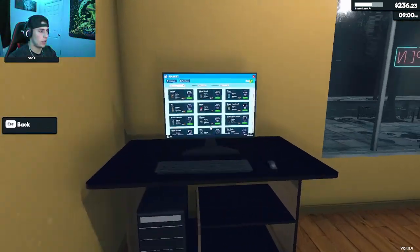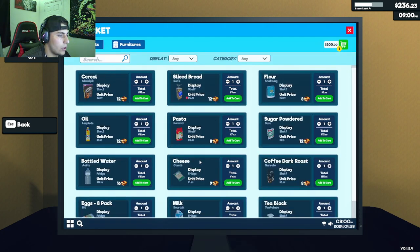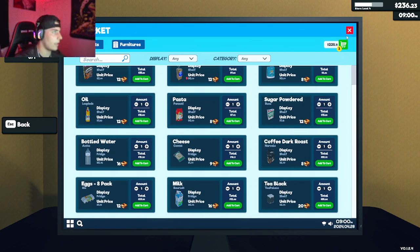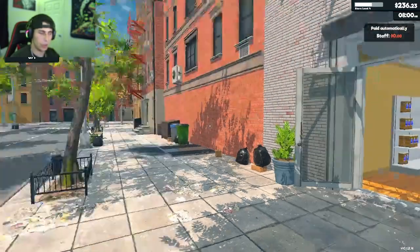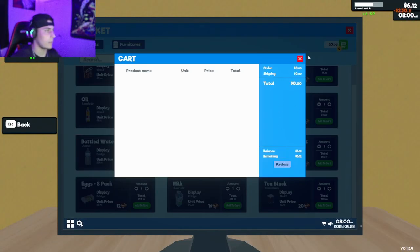We've got $236, so let's hop into the management menu and buy the fridge for $200. I have $36 left — let's see what I can order. I think that'll be all I can get for tomorrow. We'll end the day and tomorrow set up the fridge. Today we made $179 in total profits, but that's going straight to restocking.